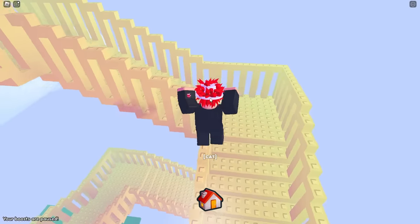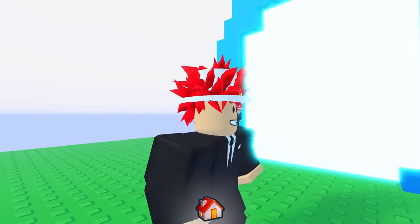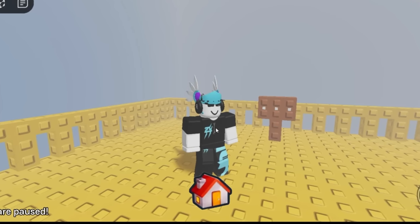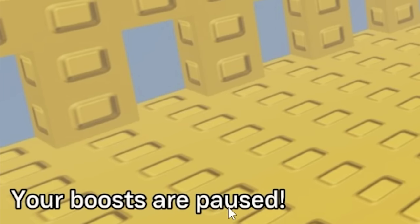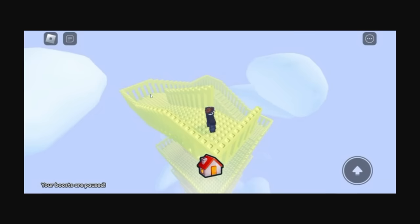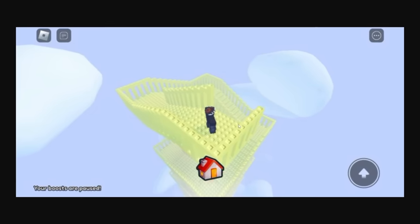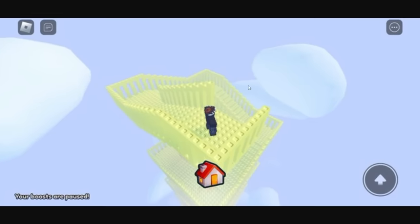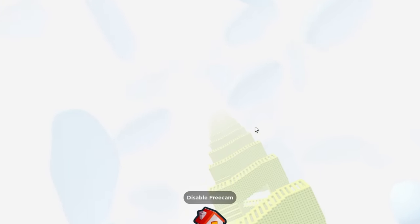Then you can start climbing to the top, and you can get that super secret prize — or that's what we think it is. There's this image of someone claiming to get to the very top, but this is fake, because if you look right here, this is the wrong text font that Pet Simulator 99 has. There's also this other one, but there's a chance it just stopped rendering, or it might just be fake, because this would make no sense. But I have free cam and I can go to the very top and see what's there.